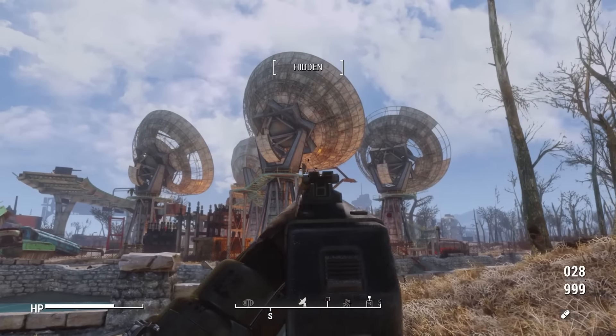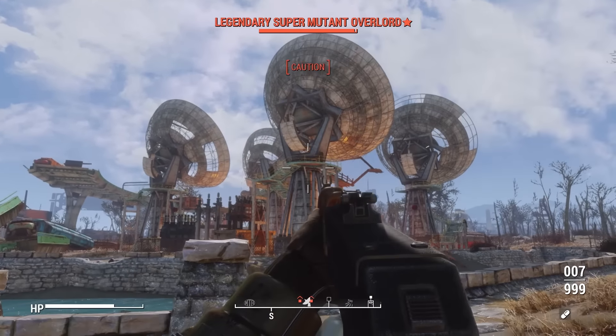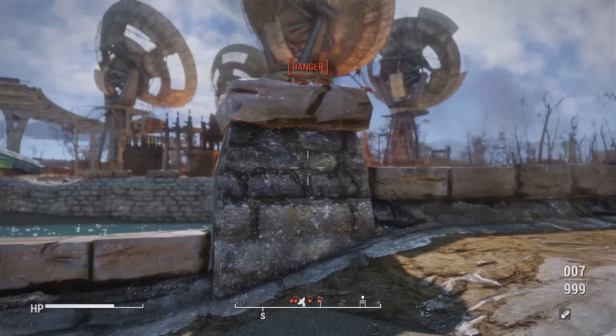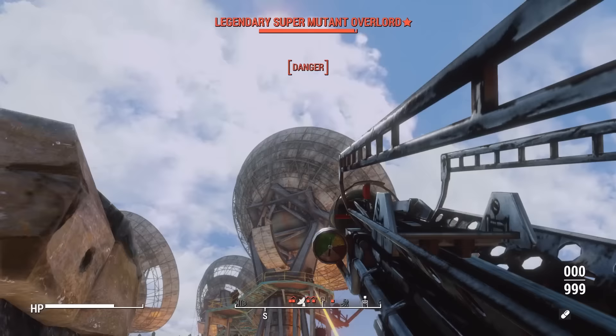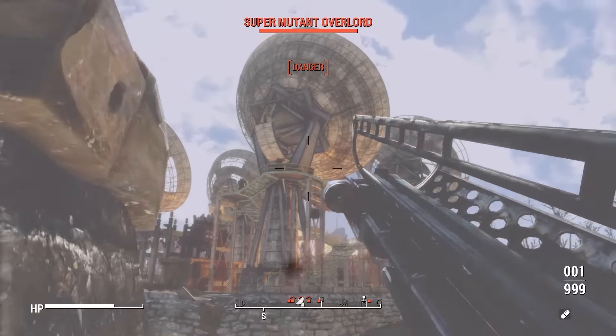Like I said earlier, this works really really well with that animated backpack inventory mod. Whenever you open up that backpack inventory with Fall Souls installed, it's not going to pause the game — so whenever you open it up to grab some new stuff, everything's still shooting at you, which is super cool and super realistic, and definitely a nice little difficulty boost if you're trying to make Fallout a little bit harder.